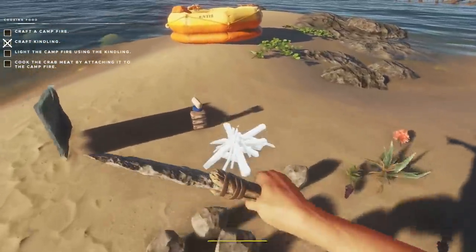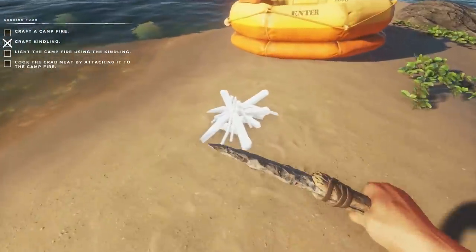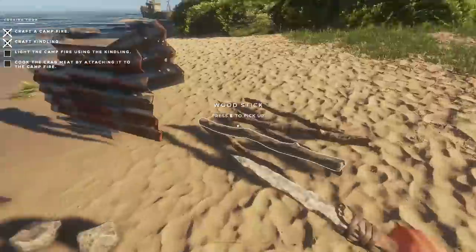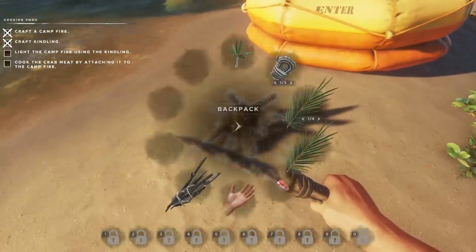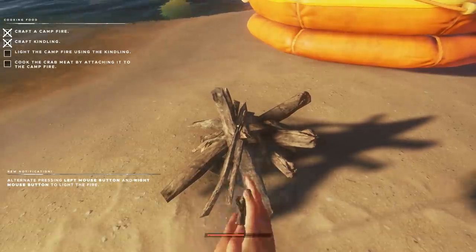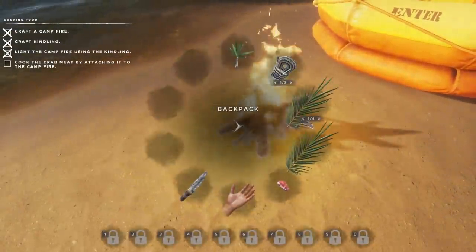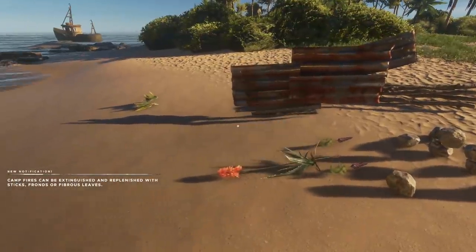Now we've got to craft the old campfire. Let's put this guy maybe right over here — I think that's a good spot — and then light the campfire using our kindling. We're going to grab our kindling over here. This is a little bit of a tricky deal. I use both my hands to alternate between the mouse buttons if you're wondering how to do that so quickly. Now we've got our fire going, and we have to cook the crab meat by attaching it to the fire on the spit.